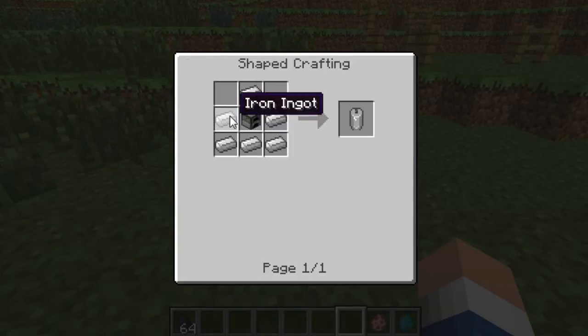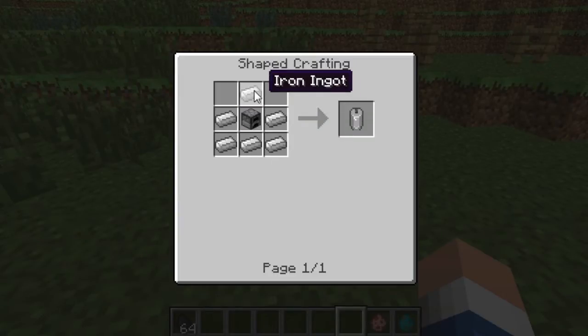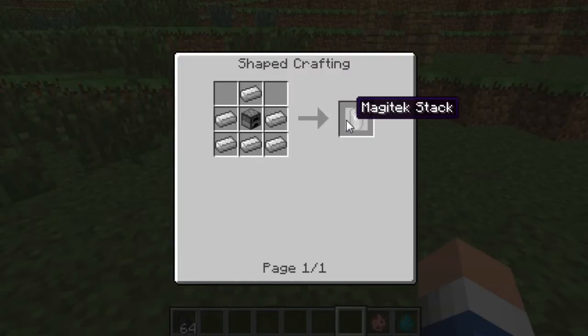The next thing you can craft is a little bit easier — the MagAttack Stack. You need six pieces of iron nuggets and a furnace in the middle.